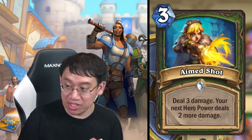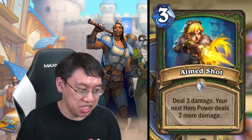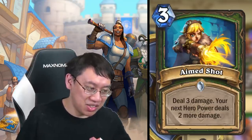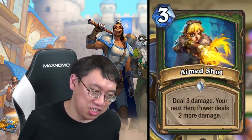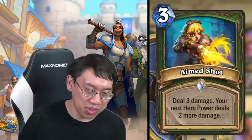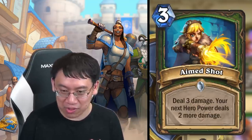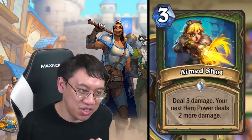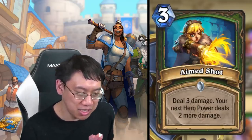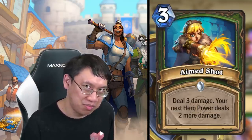Aimed Shot: three mana, deal three damage, and your next hero power deals two more damage. Because the quest lets you target enemy minions with your hero power, this is similar to three mana deal five damage that can hit minions. Similar to old Kill Command — you use three mana to deal three damage to face, then your hero power deals four to face. That's nearly like Kill Command's five damage, and you can split it up. Could see play in Face Hunter, mid-range Hunter, or quest Hunter.